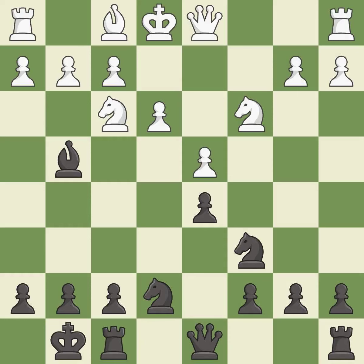Castling gets the king to a safer square, out of the center of the board, while also developing a rook. Castling kingside tends to be safer because the king is further from the center — it is best. There were worse moves, but also something much better; it is an inaccuracy.